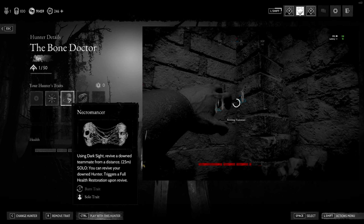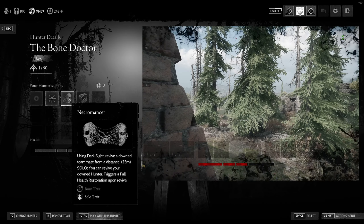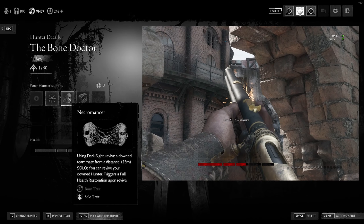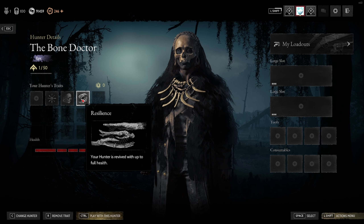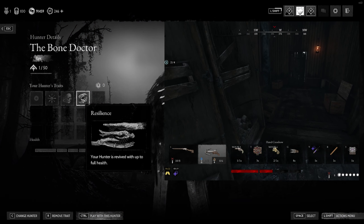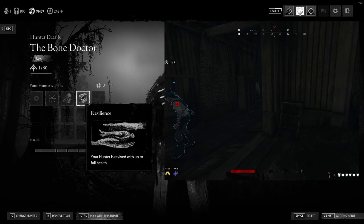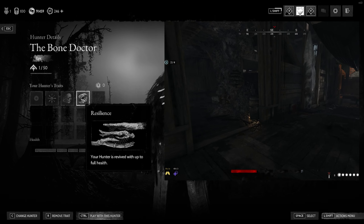Maybe you're out of ammo — as long as you are within range you should be able to revive them and clutch the fight with Necromancer. Resilience is pretty much standard at this point: if you get revived, it prevents you from being one-shot because you get fully healed once revived. These are the three traits I try to put on every time I recruit a hunter, and then later I equip the others for the weapon I'm using.